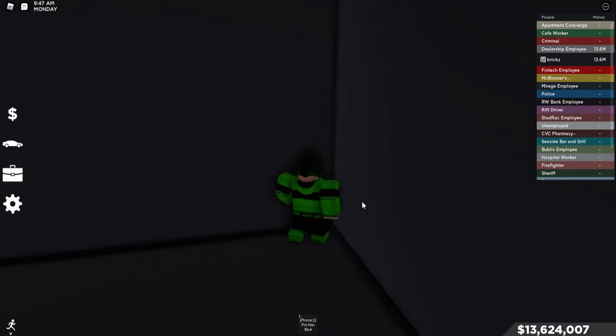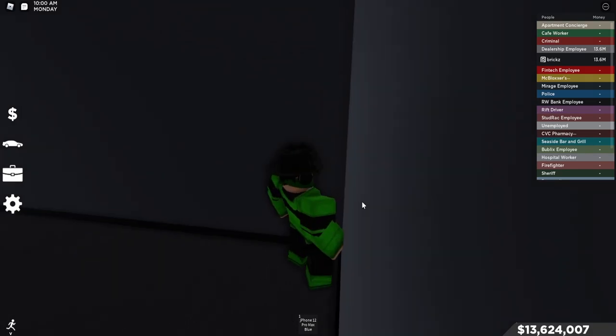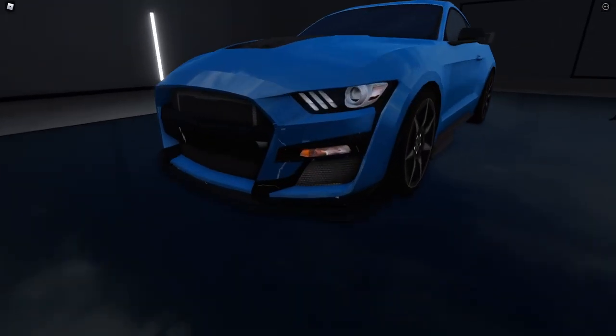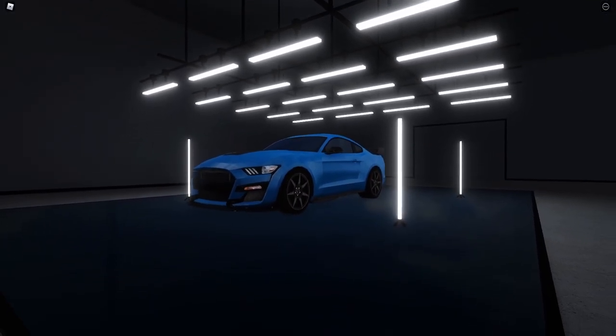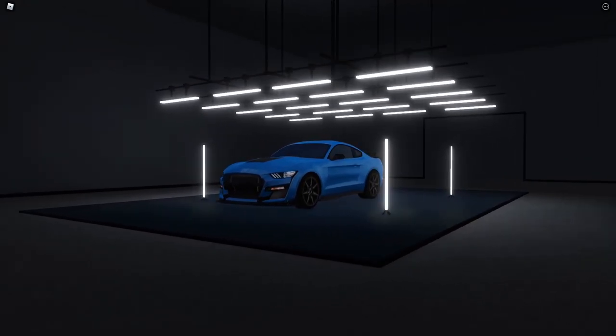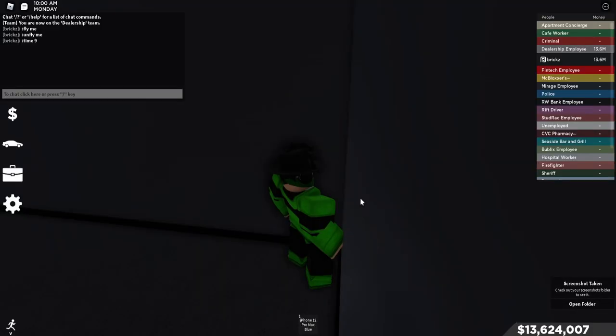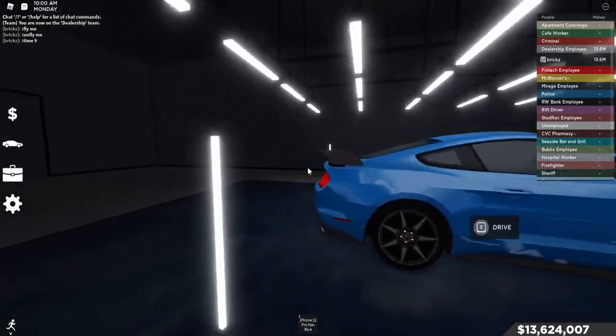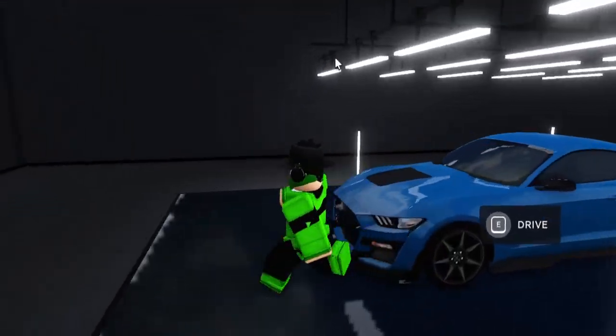By holding Shift and C that will bring you into the free camera view, and you can take pretty nice photos as you can see right here. The picture looks really really nice, especially for a Roblox game. It's really simple and easy to do.